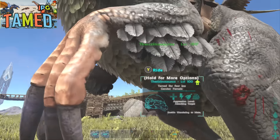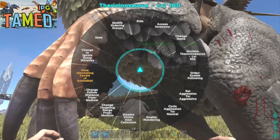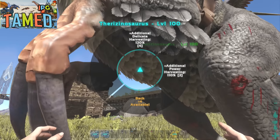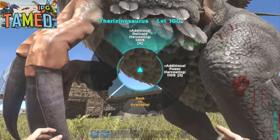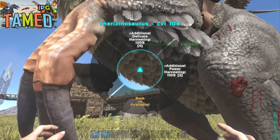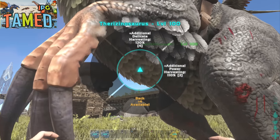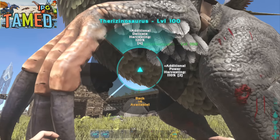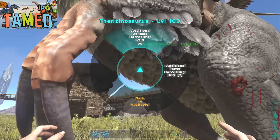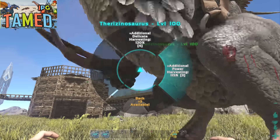Your Ferrazino is already OP, but you can make it even more OP. If you hold the triangle or the Y button — just like the Moschops — you can change what it gathers. It's got two options: delicate harvesting, which gathers more berries and fiber, or power harvesting, which gains more wood, thatch, and hide from dead creatures. So if you strictly use it for resources, put points into delicate harvesting; if you use it as a battle creature, go with power harvesting.